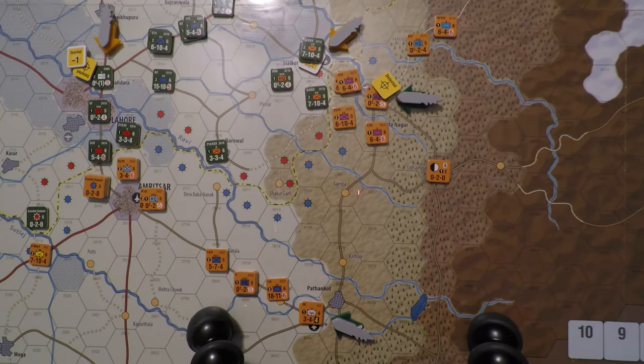I considered targeting nuclear weapon facilities — both sides have them and they're worth five victory points each for capture or destruction. But they're hardened targets, very hard to destroy with ballistic missiles. Cruise missiles are somewhat better, but chances are still low. I opted not to target them with missiles — ground units are more effective, and we'll deal with that if it comes up.